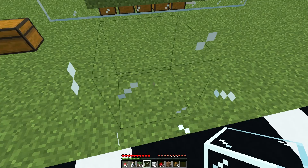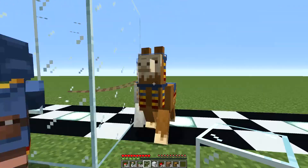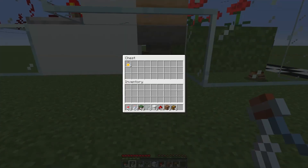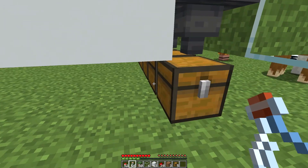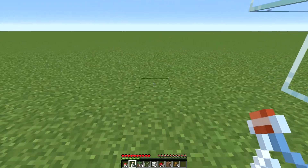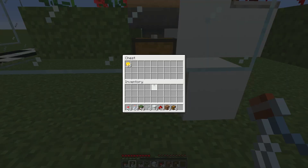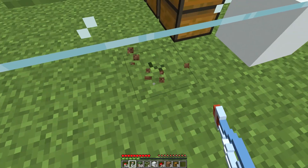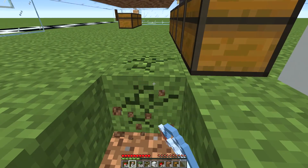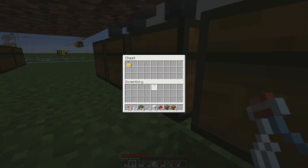Alright, we got about an hour into this thing. Let's see what we got going on over here - six bottles, not too bad, another five. Let's check our honeycomb - 15. I should have thought this out better to get access to everything, but yeah, we're doing pretty decent.